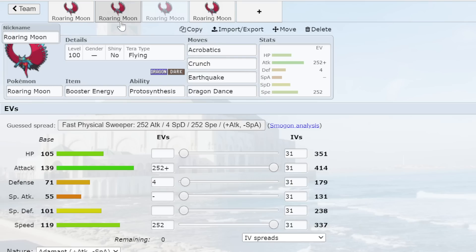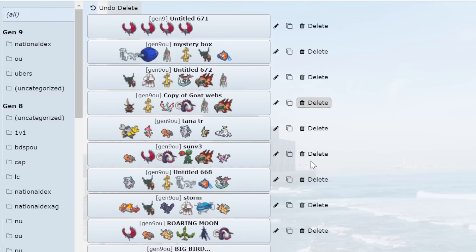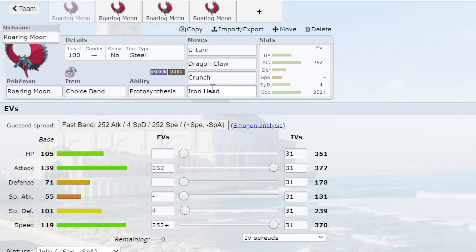The set I really love is Choice Band. You've seen me spam this a lot recently in my videos — I've been using it with Torkoal support. Torkoal plus Roaring Moon Choice Band is great. With a Terra Steel type plus Iron Head you can snipe Fairy types. Roaring Moon is really nice with Choice Band and Protosynthesis because Torkoal's ability makes all the Protosynthesis mons go crazy. Roaring Moon effectively has plus one Speed from the sun boost plus a Choice Band, so it comes in like it just got a Dragon Dance. It also has U-turn to play mind games.